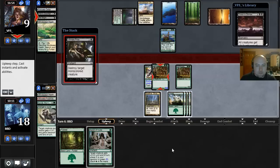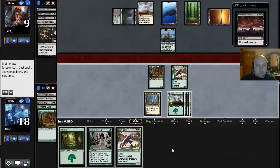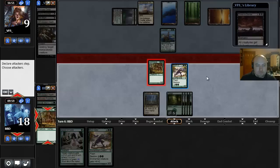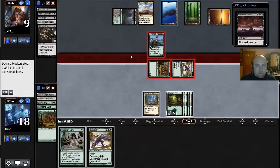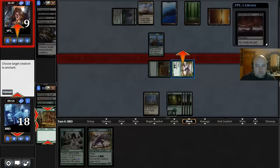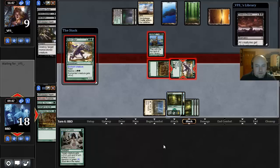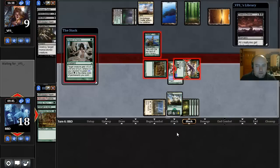This feels like Ultimate Price — it is indeed Ultimate Price. Talk about a delight! I think we're gonna go for the kill since we're gonna get Drown in Sorrow next turn anyway. I don't know what removal spell our opponent can have for this mana. Let's bestow Boonsatyr onto Boonsatyr. Hopefully our opponent just doesn't have anything, because if so they are dead.